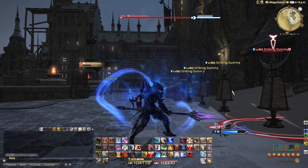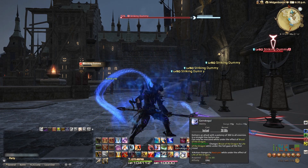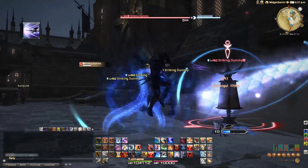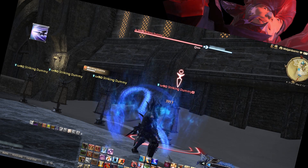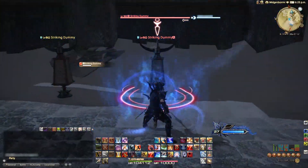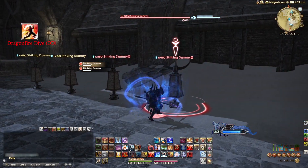We have everyone's favorite: Geirskogul! It explodes our white fury from the tip of our spear all over the enemies — and what the hell kind of description was that?